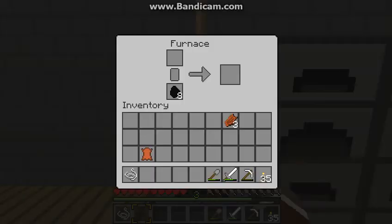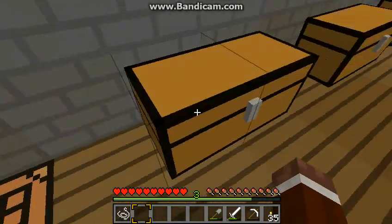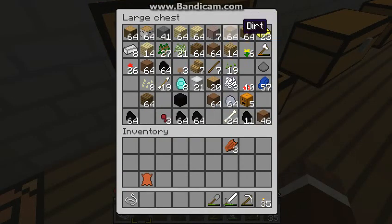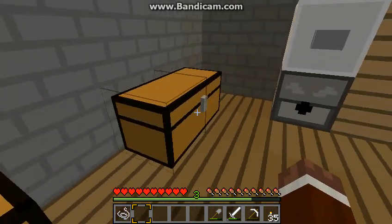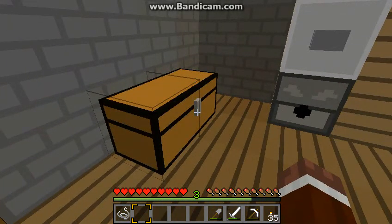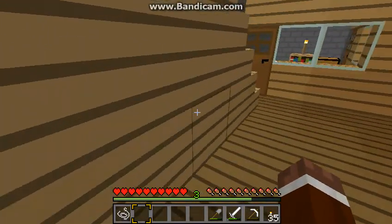Here's my wall of furnaces, complete with coal. I don't really have time in my busy schedule to organise my chests. I have brick in here for some reason — I'm going to do something with that eventually. Random stuff in here, buckets.